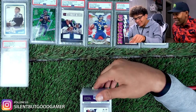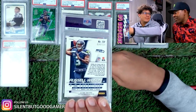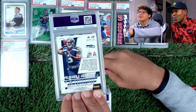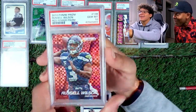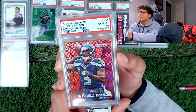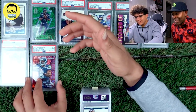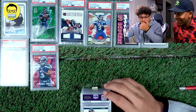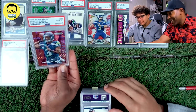We got a 2014 Prism Russell Wilson — this is a red power. Favorite prism design, hands down. 3-2-1 — 10! Woo! I got a 10! People have been having those for like $300 for a 10. We got another one — one out of three. Man, I can't believe it got a 10.